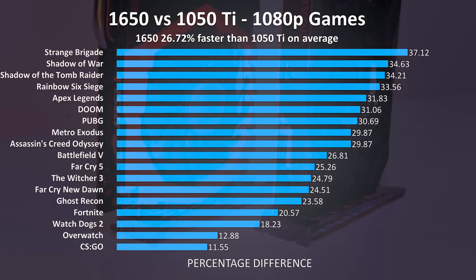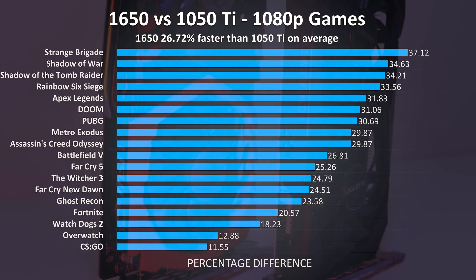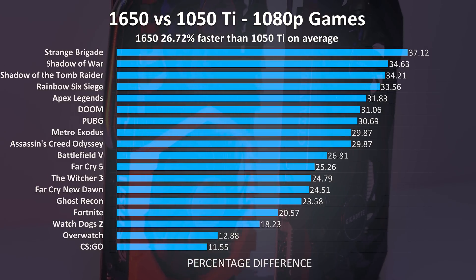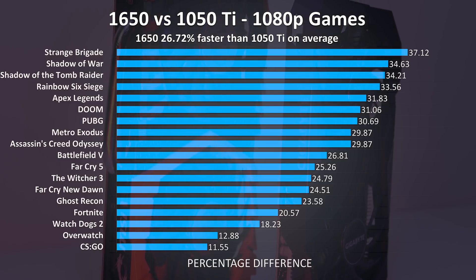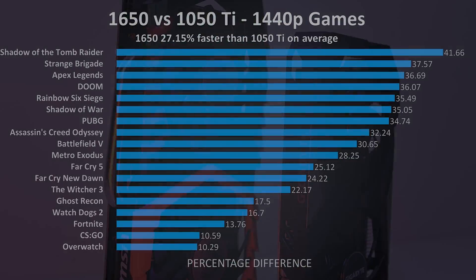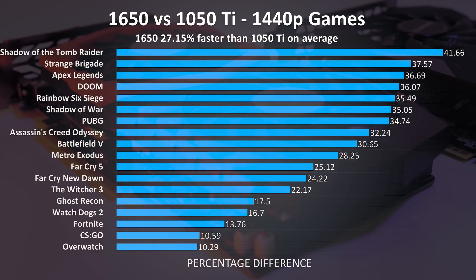In terms of overall improvement across all 18 games tested at 1080p, on average the GTX 1650 was performing 26.7% better than the GTX 1050 Ti in average FPS. It really depends on the specific game — esports titles like CS:GO, Overwatch, and Fortnite were closer to the bottom. At 1440p over the same 18 games the GTX 1650 scored just a little higher, now with 27.1% higher average FPS.